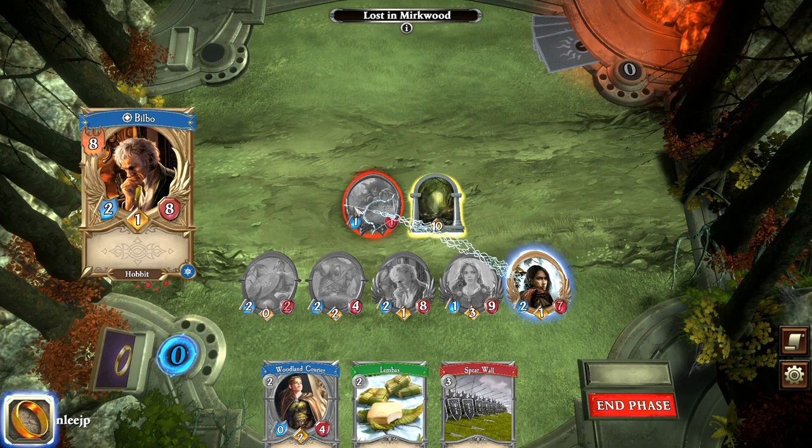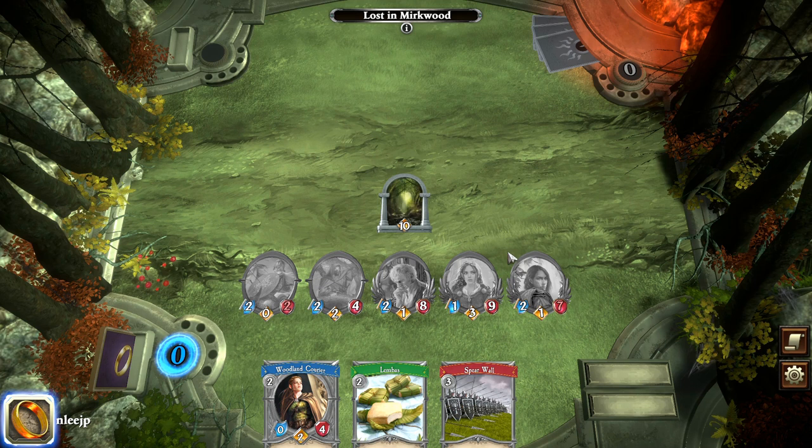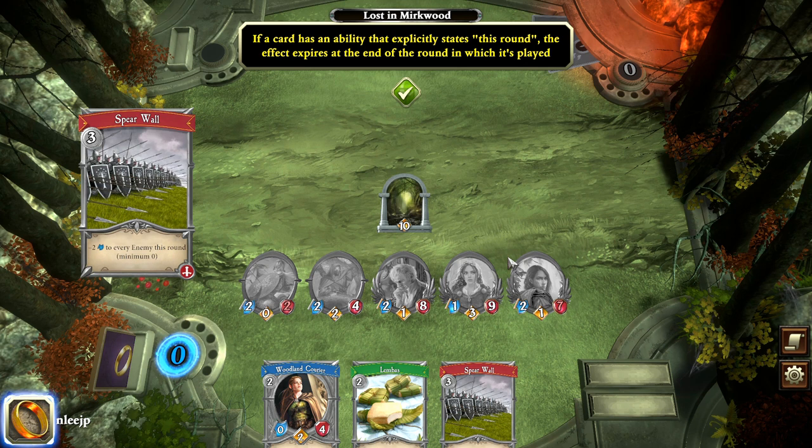When the round ends, every end-of-round card effect in play will resolve, and any temporary effects for that round expire as well. For example, a card like Spear Wall might say 'this round: negative two attack strength to every enemy, minimum zero.' That effect would expire right now at the end of the round.